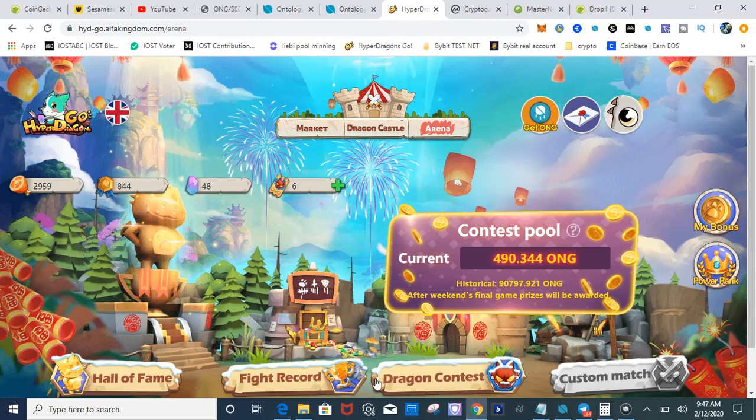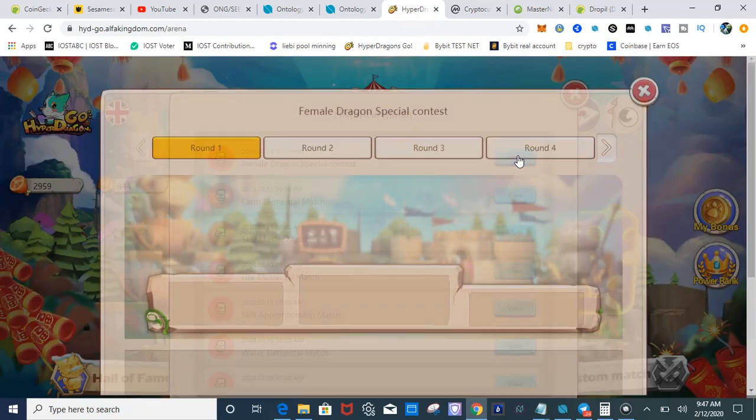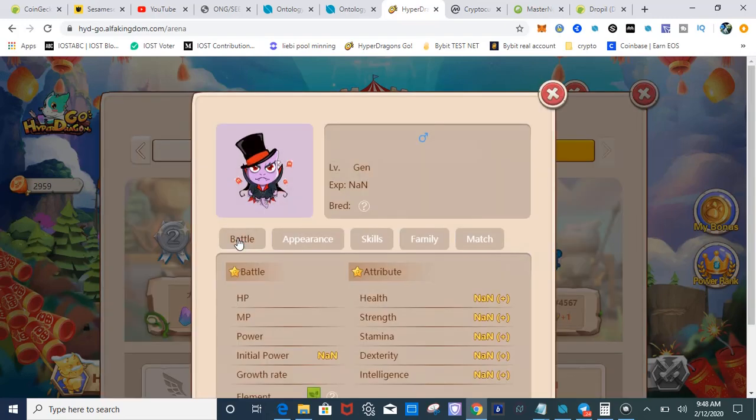Let's go to the arena so we can get this out of the way real quick. You want to figure out which dragons to get, so you go to the fight record — female dragon special contest. This is how I do my research. I look for dragons that are winning. All you want to do is copy success. These dragons are being very successful and winning at this contest, so this is the type of dragon you want to look for in the market. Let's look at the attributes and the skills.